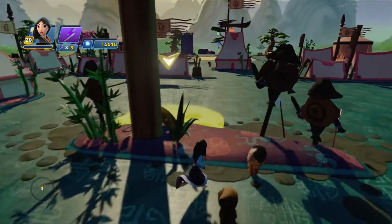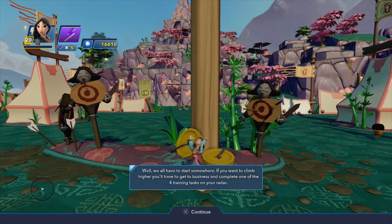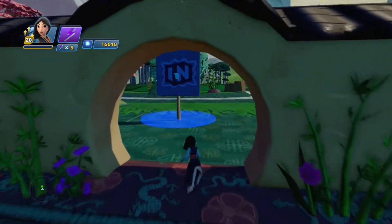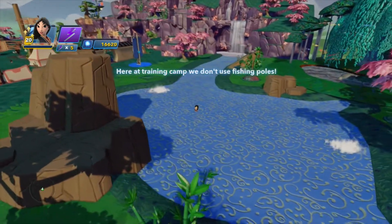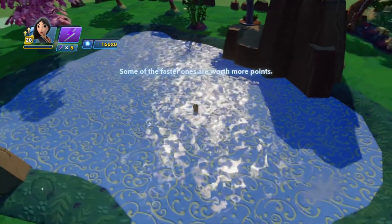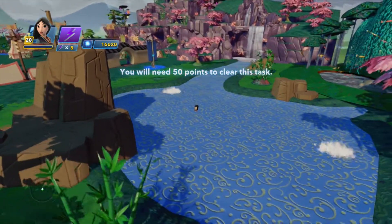If you want to climb higher you have to complete one of the four training tasks on your radar. Here's number one — oh shoot. Here at training camp we don't use fishing poles. To catch these you have to be fast and catch up to them. Some of the faster ones are worth more points. I should put a speed character on, but that'd be cheating with Dash. You will need 50 points to clear this task.